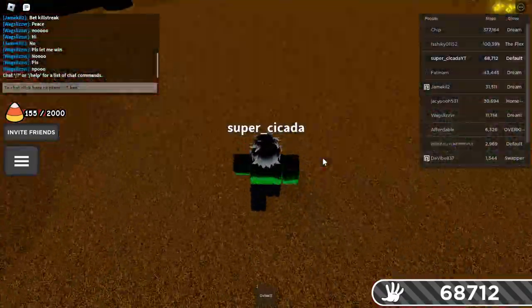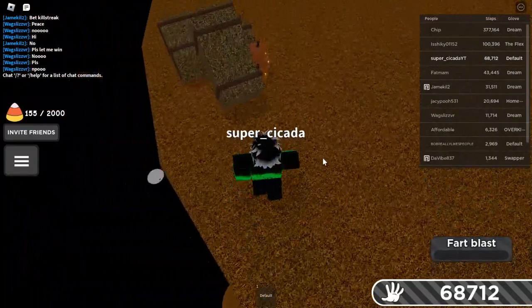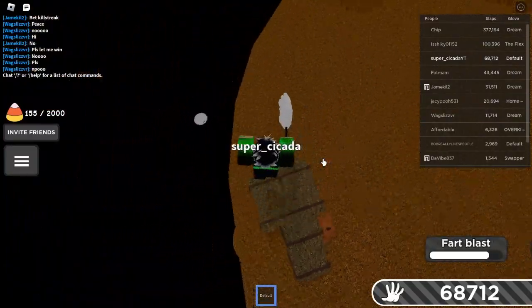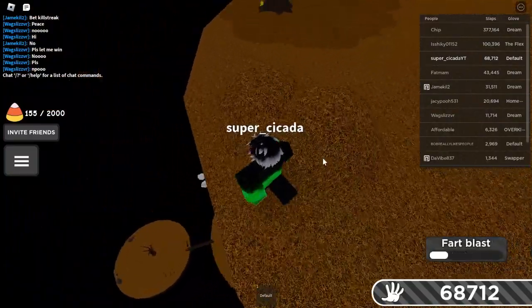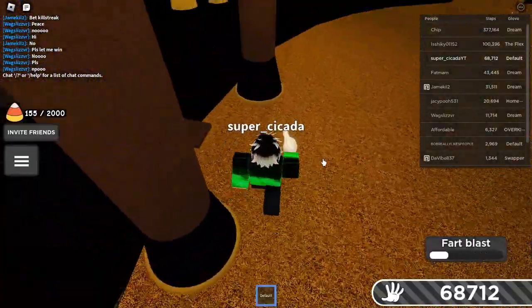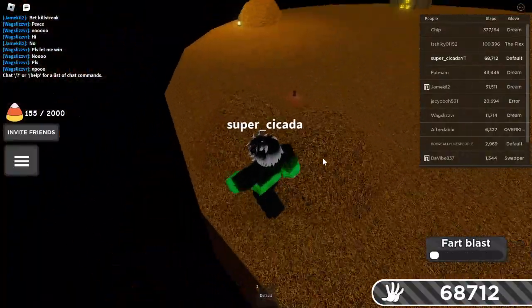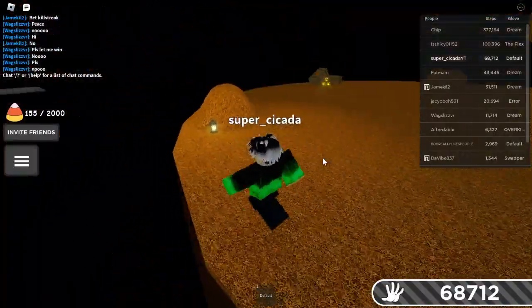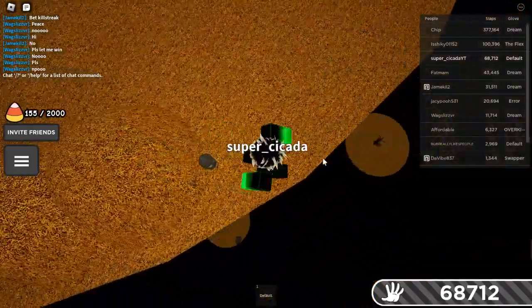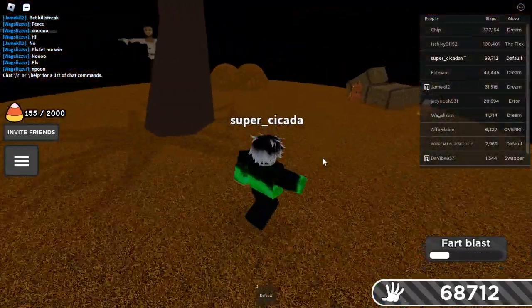You keep doing that, but one thing I wouldn't recommend is looking through default island because I find less stuff there. So just go through default and then go back into the normal server. Basically you just server hop and collect candy corn.